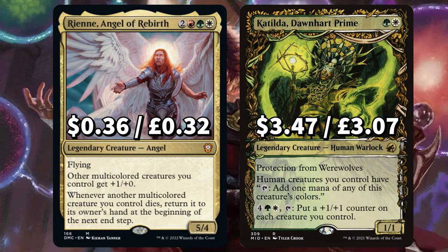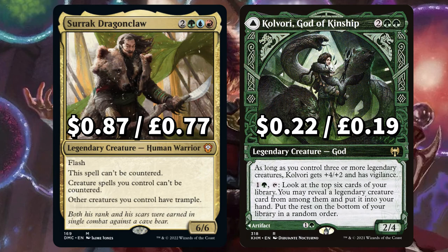We've added Rienne, Angel of Rebirth, that gives other multicolored creatures you control plus one plus zero, and whenever another multicolored creature you control dies, it returns to its owner's hand at the beginning of the next end step. And Katilda, Dawnheart Prime, with protection from werewolves — humans you control can be tapped for one mana of one of their colours, handy as around half the creatures in this deck are human. You can also pay and tap to put a plus one plus one counter on each creature you control. There's one of my favourite cards in Surrak Dragonclaw, with Flash — it's uncounterable and creatures you control can't be countered. He also gives other creatures you control trample.